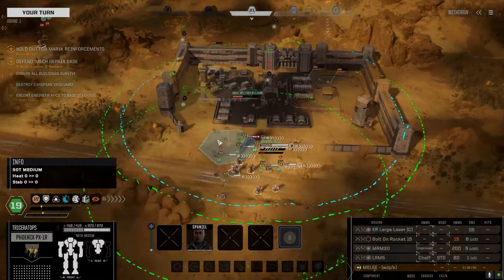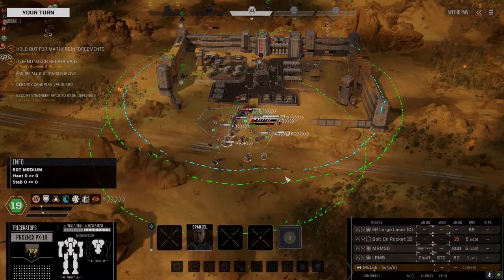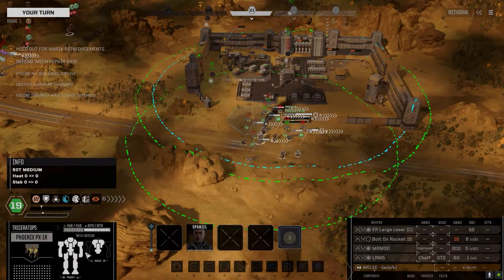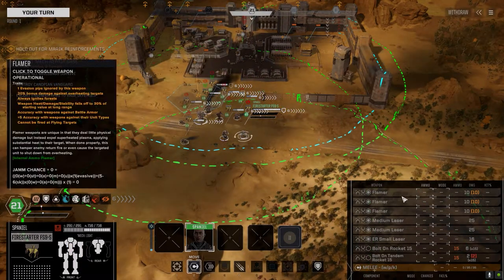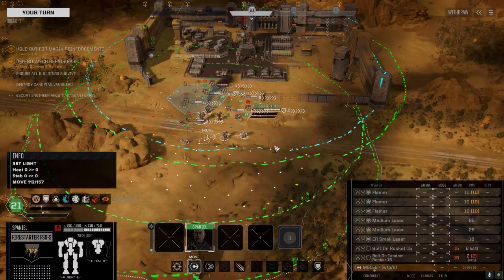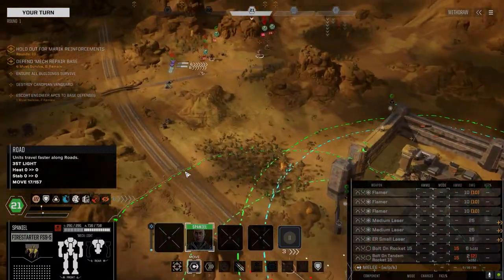With all the action that's been going on in this valley, we spent some time erecting some walls around our facility where we're doing some digging. Right now both Cyclones are in for repair, so we had to pull out our new Fire Starter. It's got three flamers, two medium lasers, an ER small, some bolt-on rockets — that's about it, maxed out armor. We decided to give it to Spaniel.